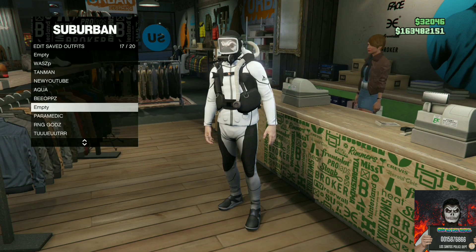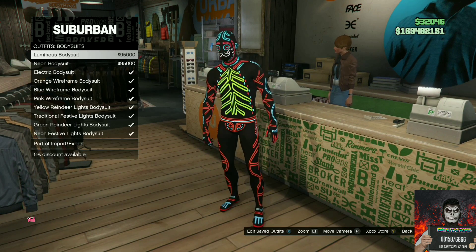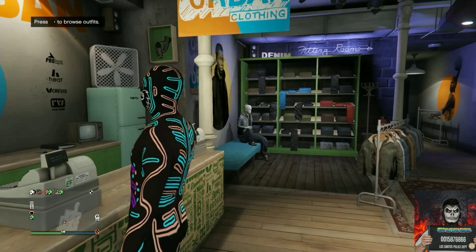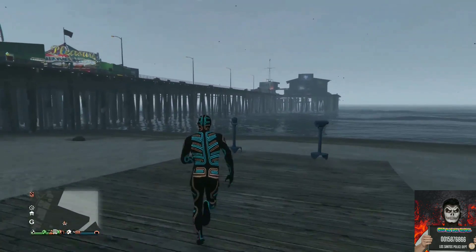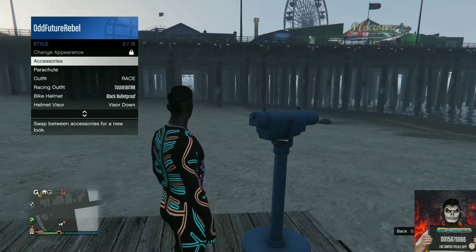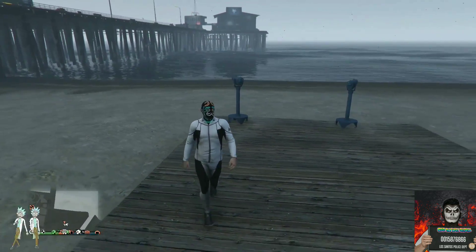Save this scuba outfit once, then back out one time. Go over to bodysuits and purchase the electric bodysuit. Back out from the front counter and make your way to the closest telescope for the telescope glitch. Run past the telescope while pushing right on the d-pad and pull away at the exact same time — your mask should disappear from your character's face. Open your interaction menu, go to style, go to outfits, and apply the scuba gear outfit you just saved.